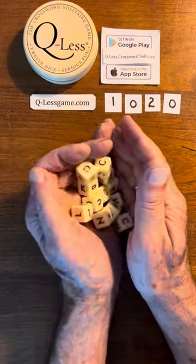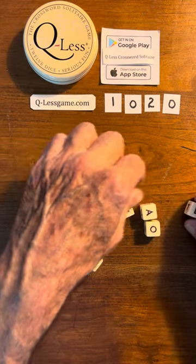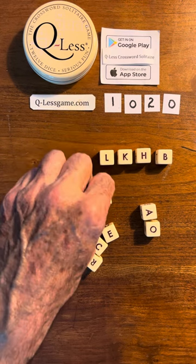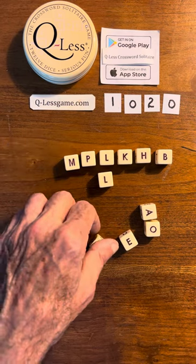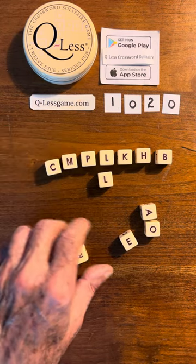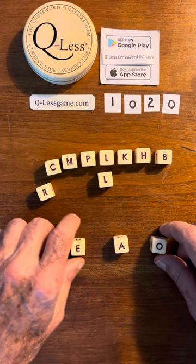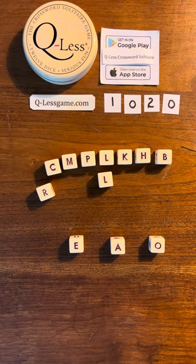Good morning, everybody. It's Tom, and Q-us — Q-us because there is no Q. Took the Q out because, you know, if you don't have a U with a Q you can't use it, so I found that a little awkward. I just wanted the game to play real smoothly, so I took it out.